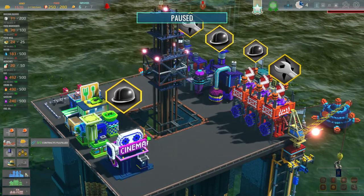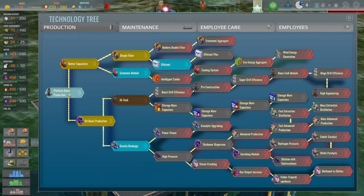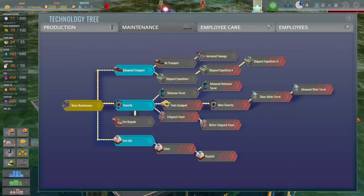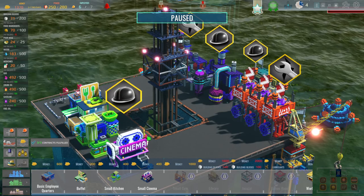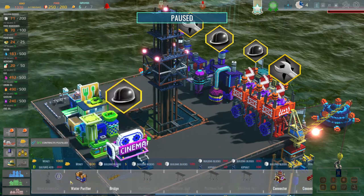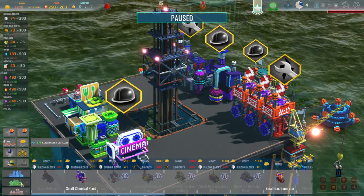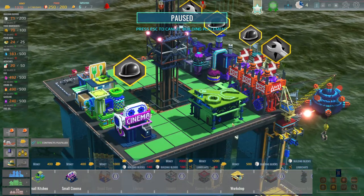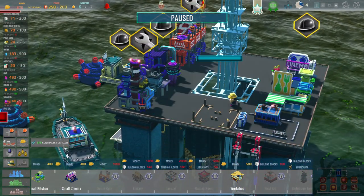We've got this - buy for 200. Perfect. Then let's build a workshop somewhere - I think it's down here. Nope. I think this is the hardest thing - finding the things you want in these menus. There it is! A workshop. Can't really fit it in anywhere - well, we can fit it over here but I don't really want to. Let's put you over here.